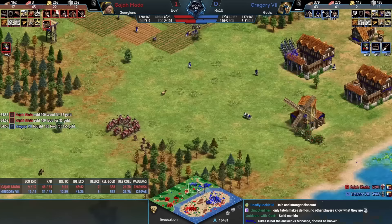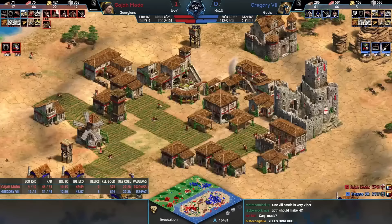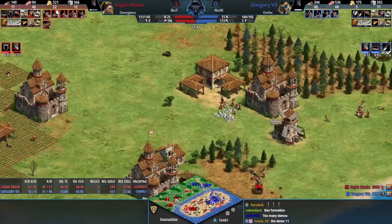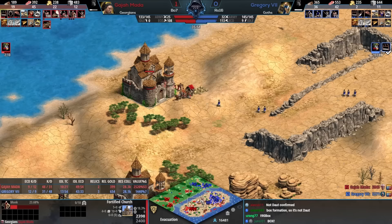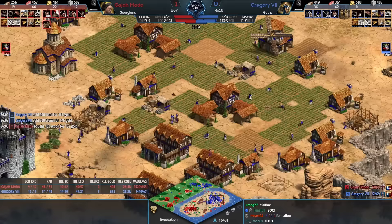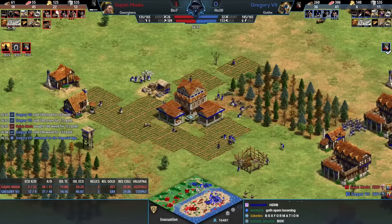This feels like a big opportunity for Gregory to start pushing back. Look at the resources collected — it's identical. Relic count, idle eco count, idle TC, kill-death eco — a lot of the available stats are very close. It's 150 pop against 130 in Gregory's advantage. Still, Monaspa is quite strong and hand cannons are possible for Gajamata, so he's definitely going to lean towards that.